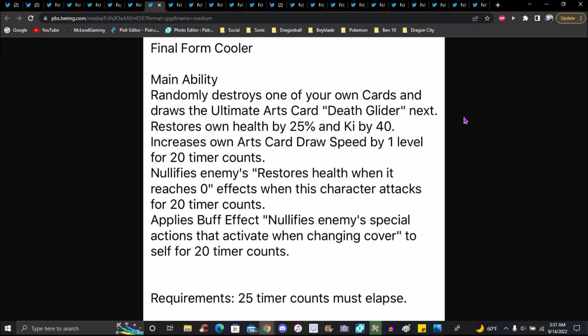The ultimate arts card is called Death Glider — that sounds so freaking cool. It restores health by about 25 percent and Ki by 24. It increases card drop speed level by one for 20 timer counts, nullifies enemies' health restoration effects when it reaches zero, and when this character attacks 20 times it's pretty cool. It's a full revival killer — he is not stopping, which I like.